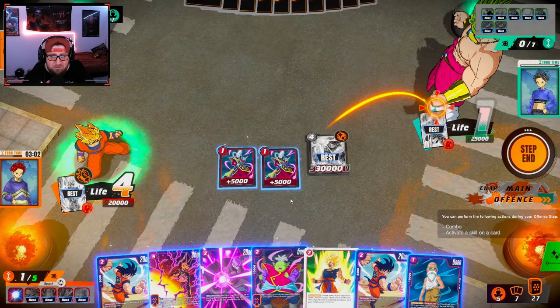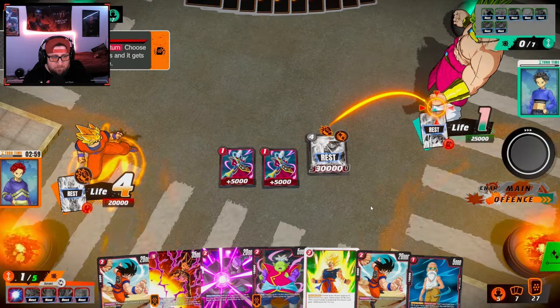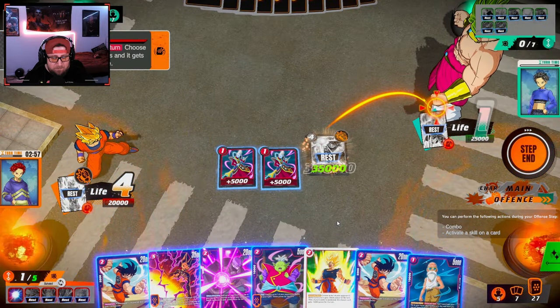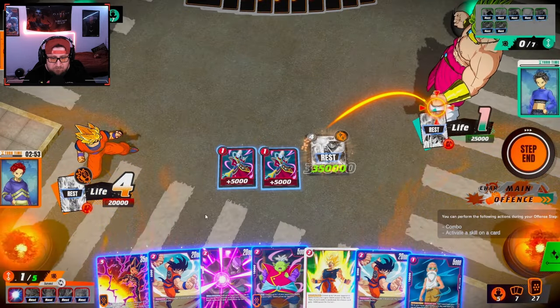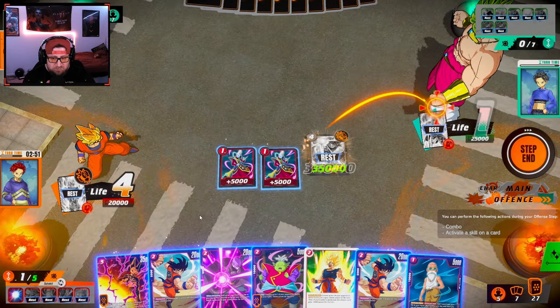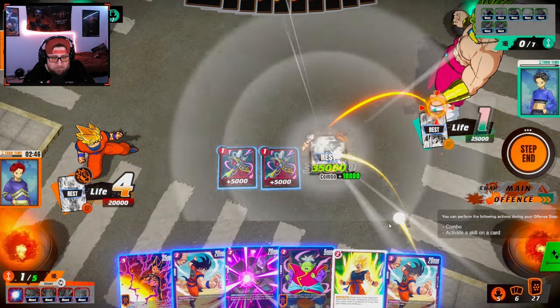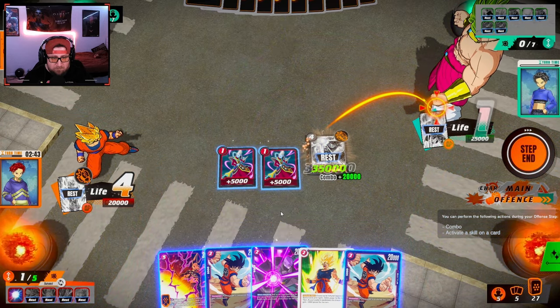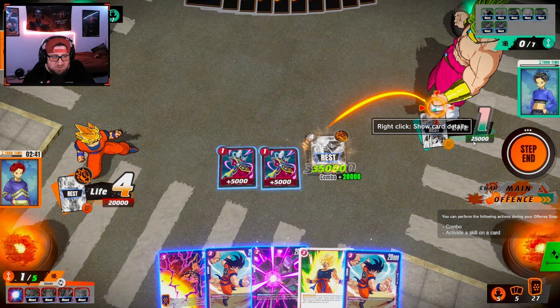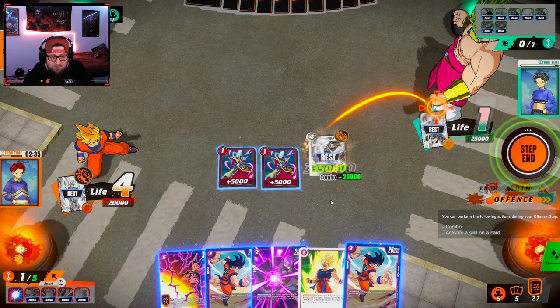Can we make him combo out? I think next turn he's playing Broly. Do we have enough to combo here? I think we have to. Combo, combo. So I'm at 55k — a super puts him to 45 and a 10k combo, that's two cards. Next turn I go to six so I can play these three and probably win.